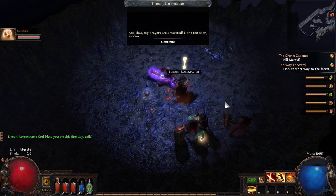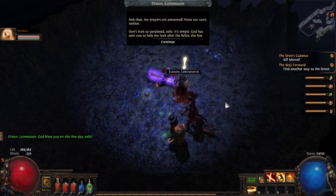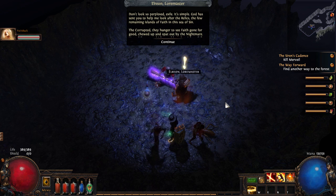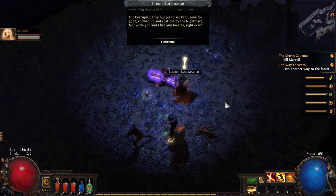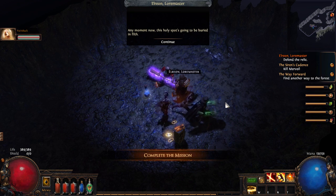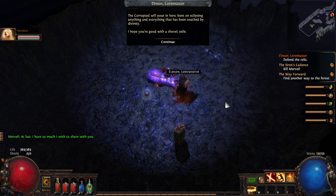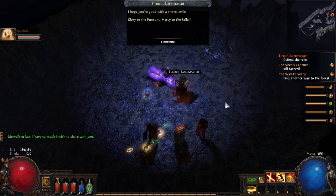Okay, let's talk to this guy. 'And thus my prayers are answered. None too soon either. Don't look so perplexed, Exile — it's simple. God has sent you to help me look after the relics, the few remaining islands of faith in this sea of sin. The corrupted hunger to see faith gone for good, chewed up and spat out by the nightmare. Not while you and I live and breathe, right Exile? Any moment now this holy spot's going to be buried in filth. I hope you're good with this shovel, Exile. Glory to the pure and mercy to the fallen.' Alright, so he wants us to defend this totem.